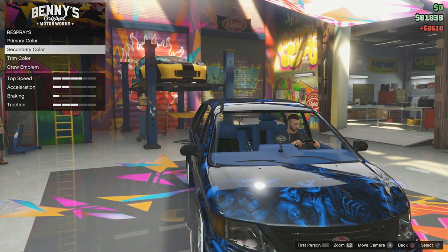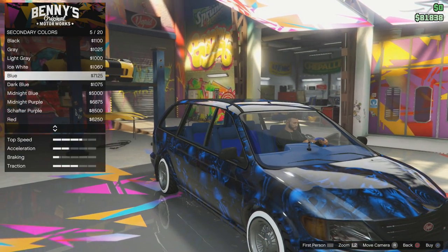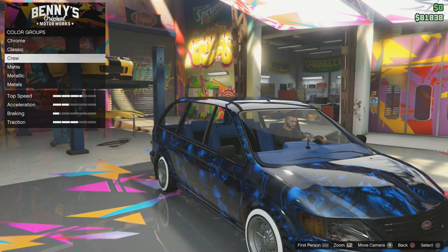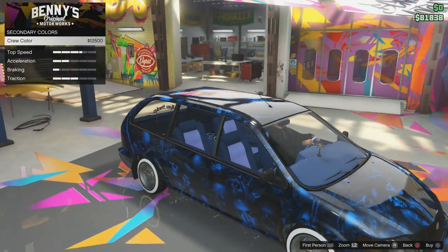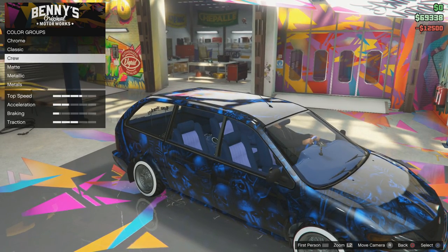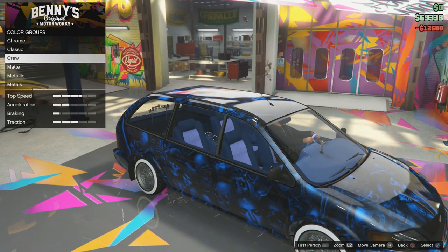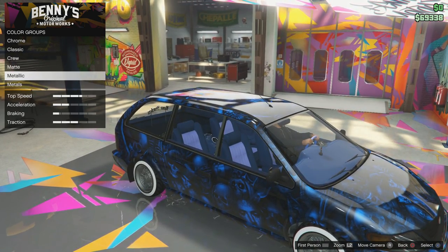Secondary color is the seats - so let's put it in this crew color which is pretty interesting because it's like this purpley blue. We might as well go for that, it's quite unique unless you have a crew color that color. That's pretty cool.